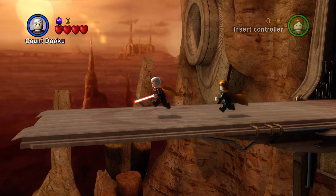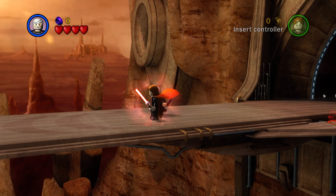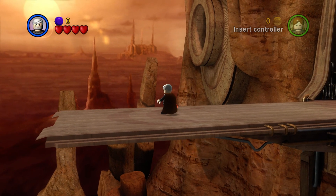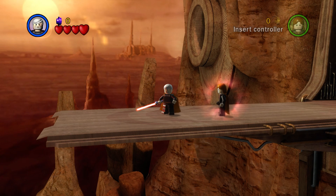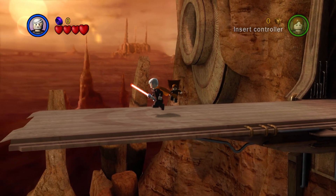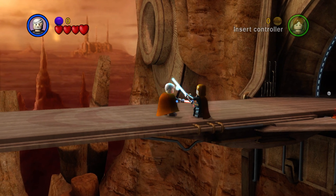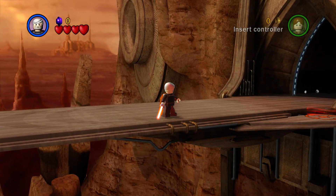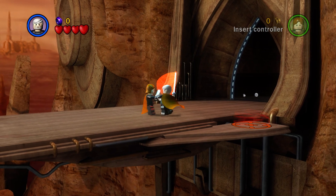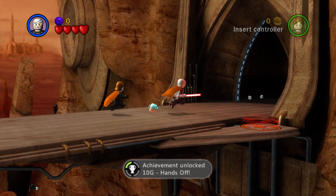So here is Anakin Skywalker and here is Count Dooku. You have defeated me once — by chopping off my head — and I cut off your hand. Now I'm gonna do the rest of it. He died! Did that work for the achievement? I guess I have to defeat him with the lightsaber. There we go — you had to do it with your lightsaber. Achievement unlocked, 10 gamer score.